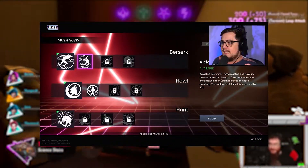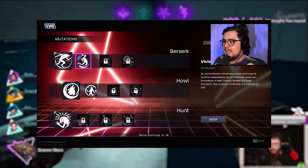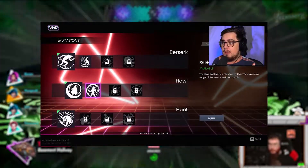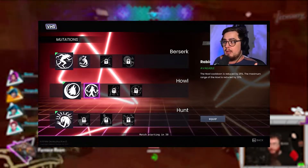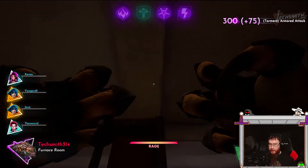And now for the Werewolf. The mutation of Berserk is called Vicious: an active Berserk will remain active and have its duration extended by up to 6 seconds when you knock down a teen, and the cooldown of Berserk is increased by 20%. The last mutation — of Howl — is called Rabbit: the Howl cooldown is reduced by 25%, whilst the maximum range of the Howl is reduced by 20%.